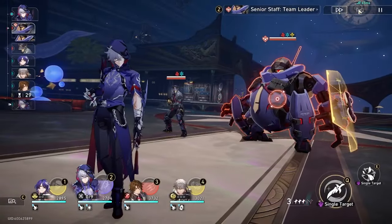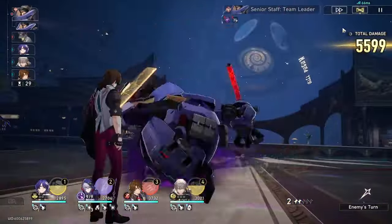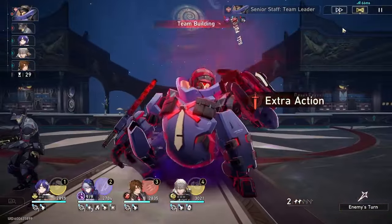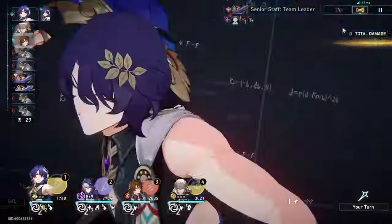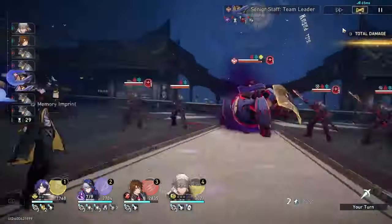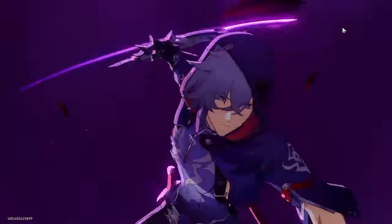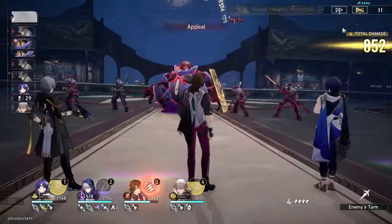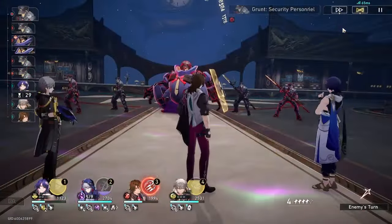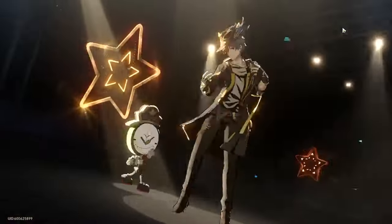Despite Mous being a 4-star character, he is a very reliable follow-up attack unit, which is why I want to put him to the test with this team of Dr. Ratio, Harmony Trailblazer, and Gallagher. Thanks to his ability to assign an enemy as prey, he will activate his follow-up attack which coordinates amazingly with Dr. Ratio. Also, this entire team except for Mous is entirely free to play, which means that at one point in the game you could get all of these characters for free. I'll come back to see Mous's skills and how to build him.